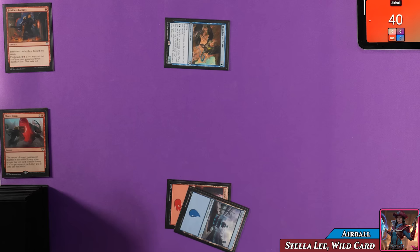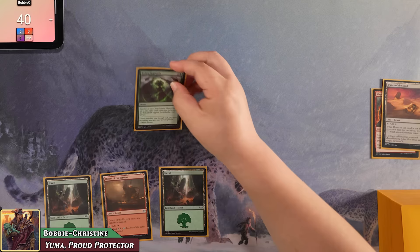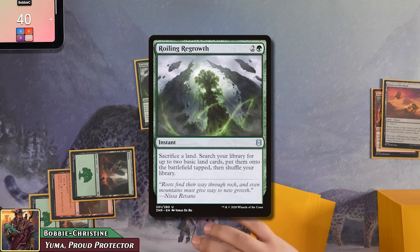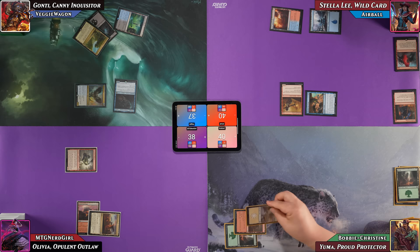Airball plays Firebrand Archer — a 2/1 where whenever he casts a non-creature spell, it deals one damage to each opponent — then plays a Boiler Rooks as his land for turn, bounces his mount into his hand, and passes. Bobby casts Roiling Regrowth on the main phase, sacrificing a Forest, then searches for two basic lands — Plains and Forest — putting them into play tapped, and passes.